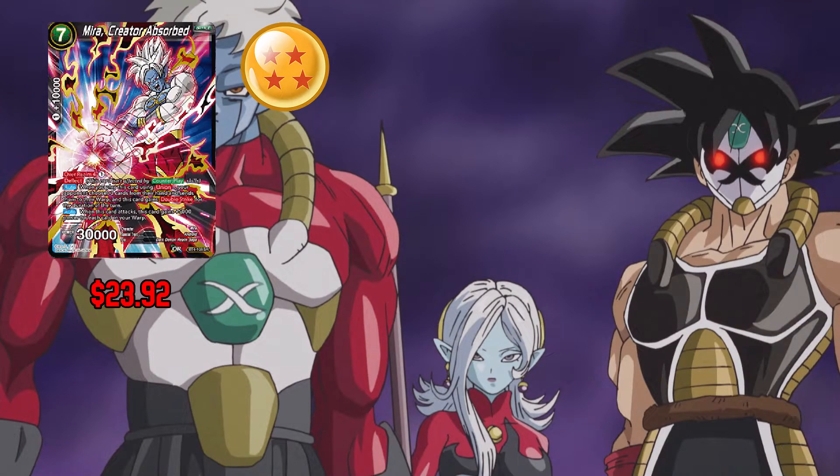Next up in the deck we have Mirror Creator Absorb: 7 any and 1 for 10,000 combo power. This card has Overrealm with 4 for 1. This card also has Deflect. When you play this card using union, your opponent chooses 3 cards from their hand and sends them to their warp. This card gains Double Strike for the duration of the turn, and when this card attacks it gains 5,000 power for each card in your warp — yes, that's each card in your warp. This card has 30,000 base power.